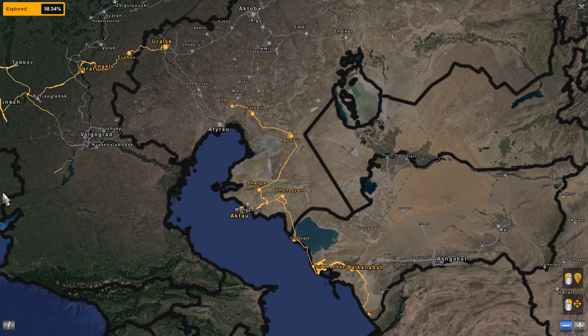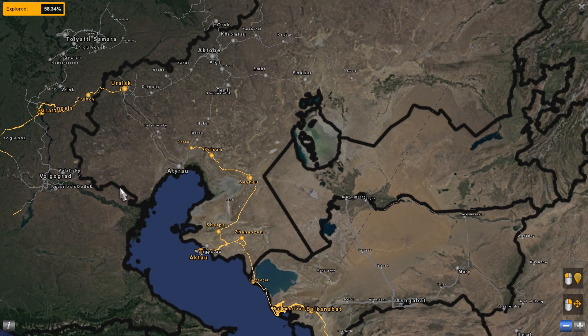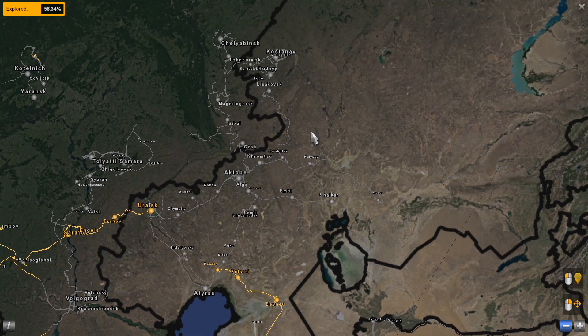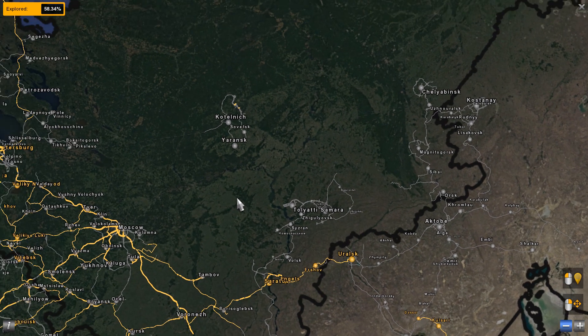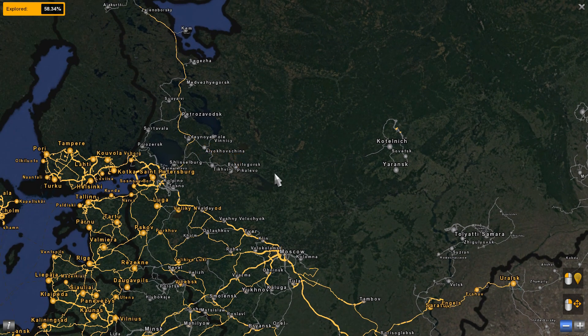In this map combo we will find Road to Asia — that is there with many new roads in the current version, so you will have to download the current version. We will also have The Grid Step, Road to Hurrell, CyberMap, VolgaMap, and Kirov.